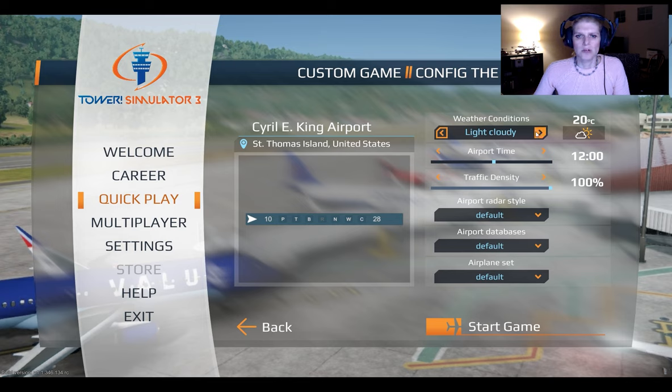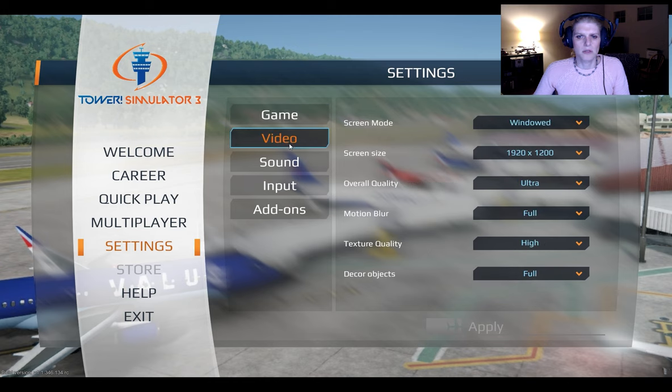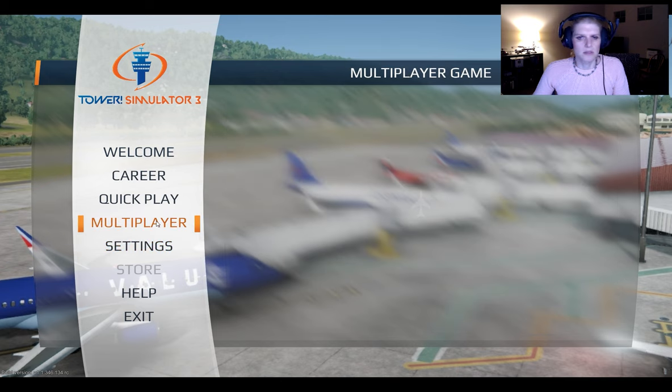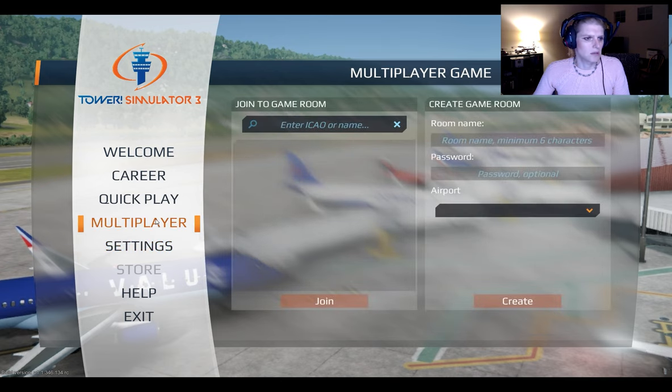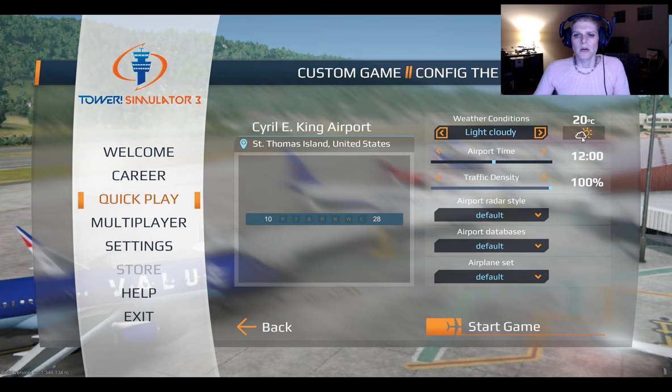Weather conditions - loving the look. 20 Celsius. I didn't see an option to switch this to Fahrenheit. Actually let's go back into settings. Units - I know I'm a heathenistic American who's used to imperial units instead of metric. 30 would be starting to get in the 80s-90s I believe, 40s pushing 100 - very hot. We'll go midday and leave it there. Traffic density, airport radar style - I guess this is for larger airports.